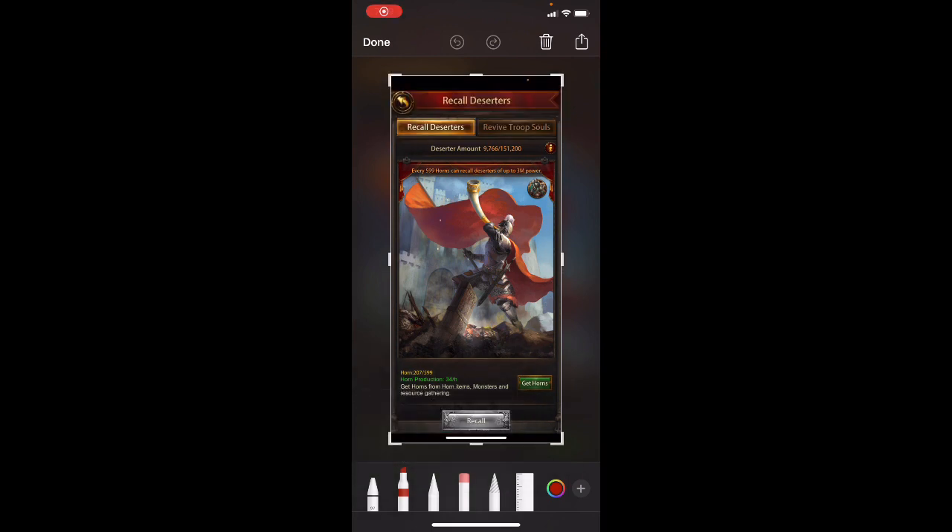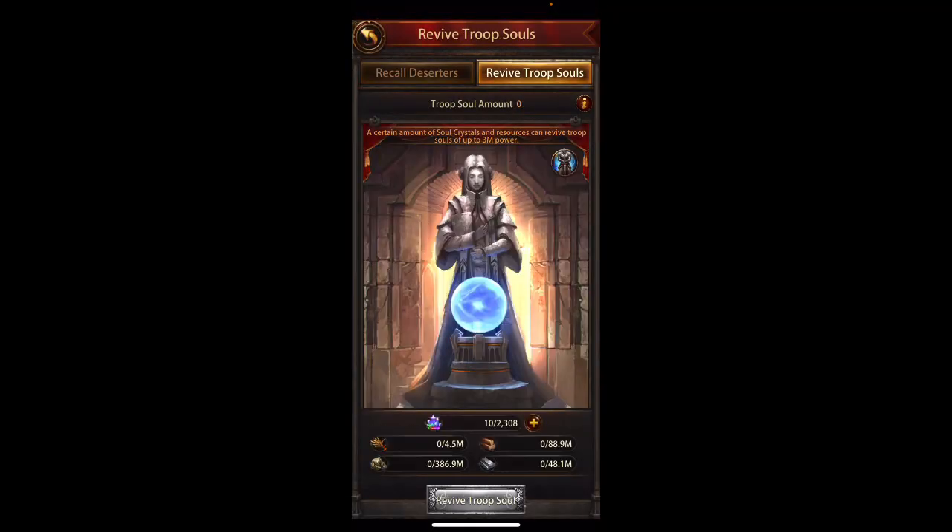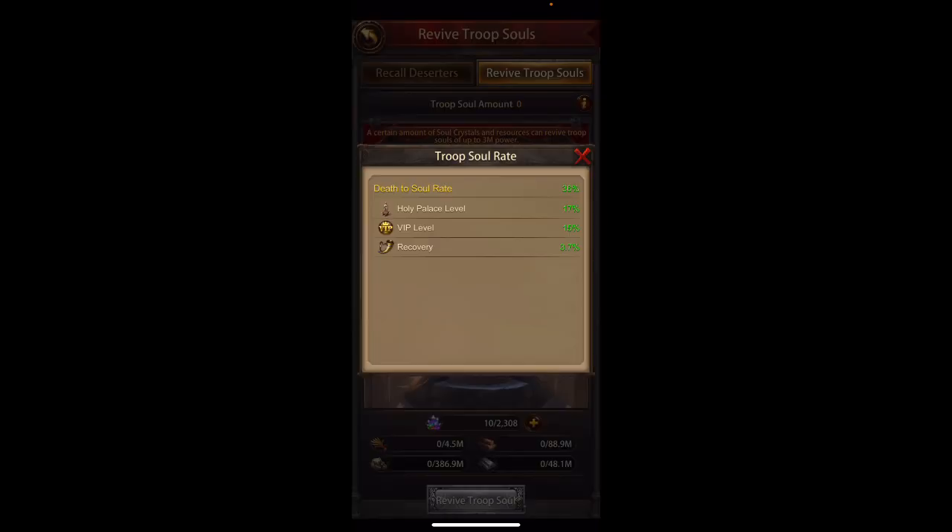There's a revive troop souls area in the Holy Palace — you don't get that until you reach level 25. When your troops die, a good portion of them will go in here to revive. My death-to-troop-soul rate is 36%, which is actually pretty low. A lot of people my size have over 50%. I have a couple more things to do in science and to level up the Holy Palace to get there.